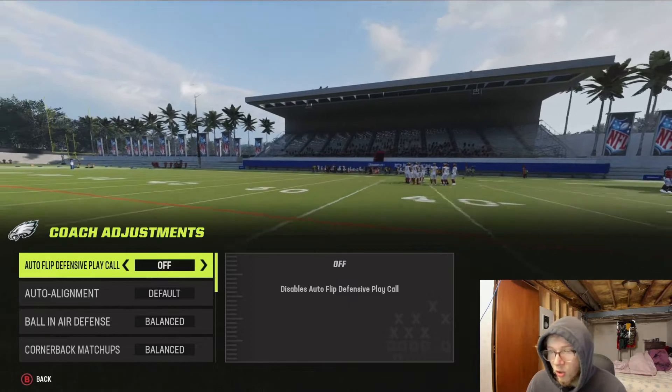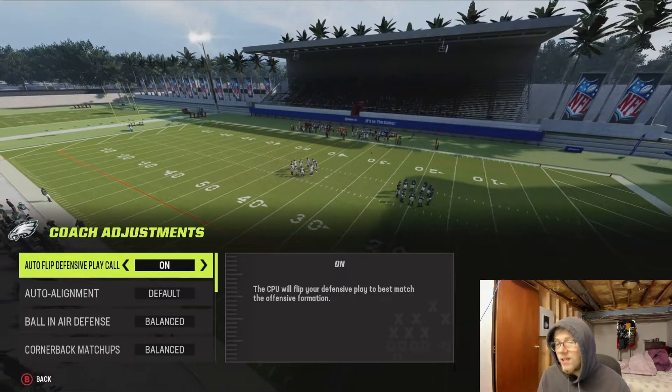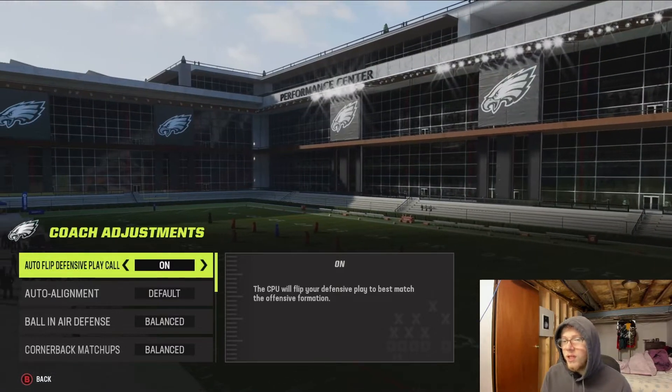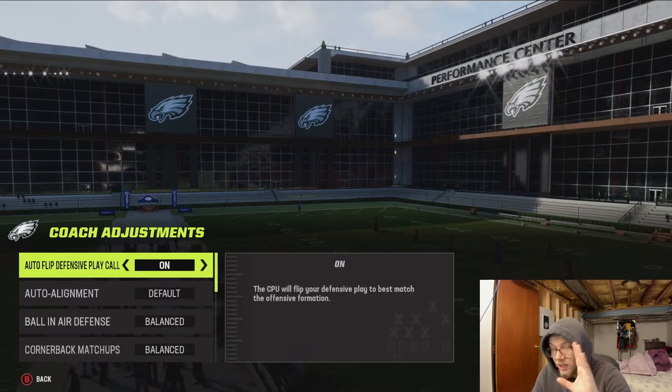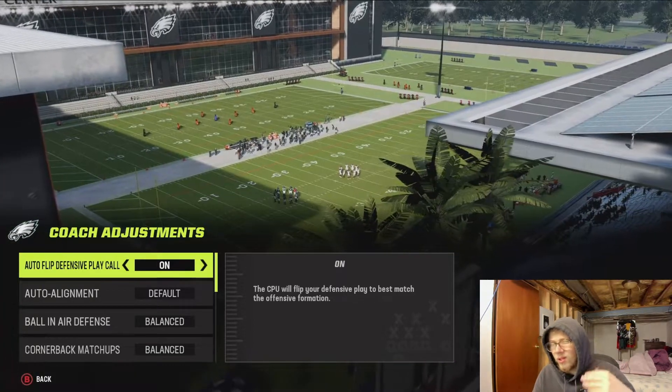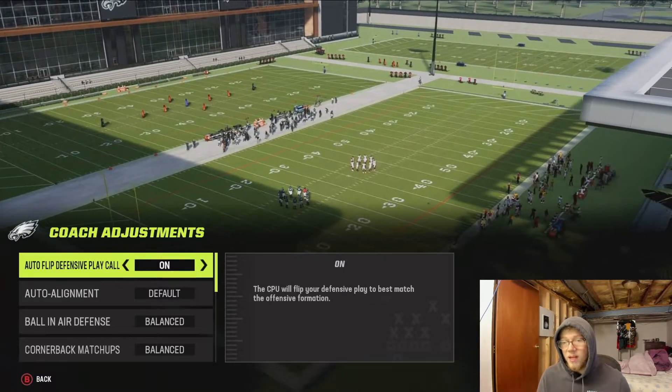The first adjustment is Auto Flip Defense — you can turn it on or off, and you're going to want to keep this on. Basically, if he comes out in bunch, it'll make it easier for you to flip your defense without it being a hassle, even though people don't really do that as much anymore.